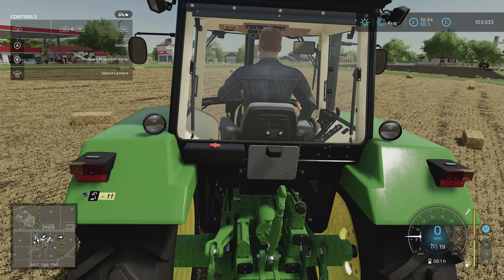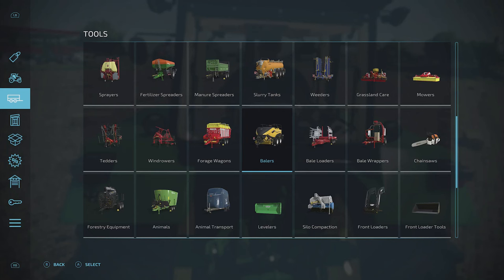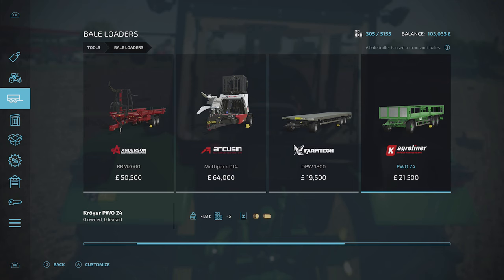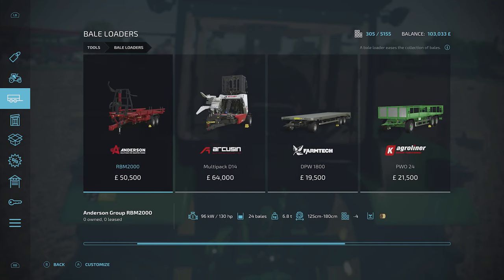I'm hitting the screens button on my Xbox controller and that will take me to where I can buy or hire stuff — I need a tool. What I'm looking for is a bale loader. There are all sorts of different ones for different shapes, and there are trailers and all sorts of stuff here.